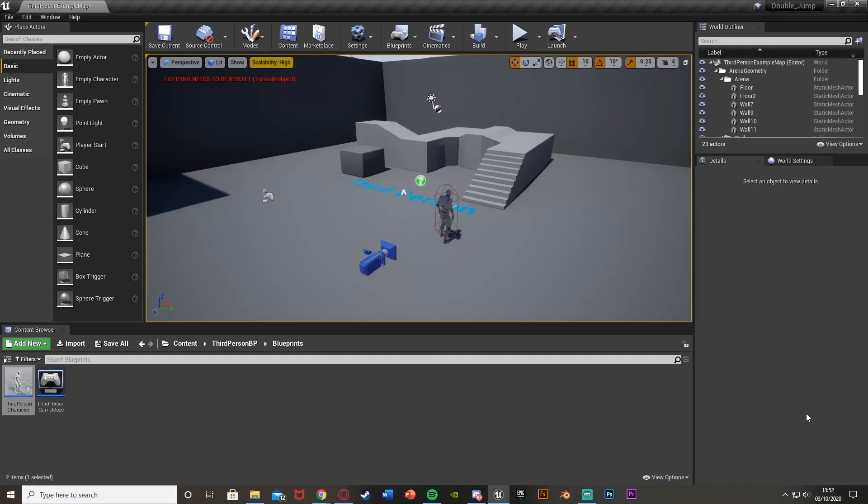Hey guys, welcome back to another Unreal Engine 4 tutorial. Today I'm going to show you how to double jump and how to add this as a power-up. I'll show you both because the double jump is very easy, but a lot of people don't know how to do it. I'll also add something else so you have to collect something to unlock the ability.